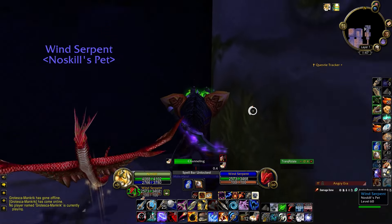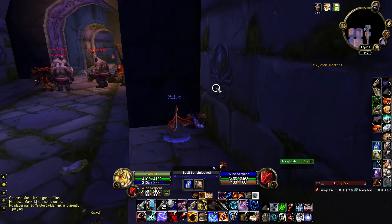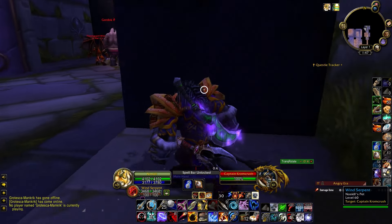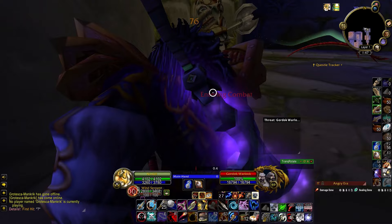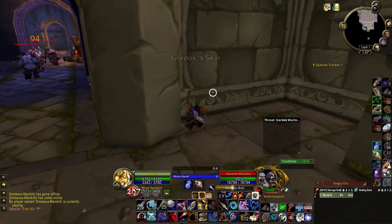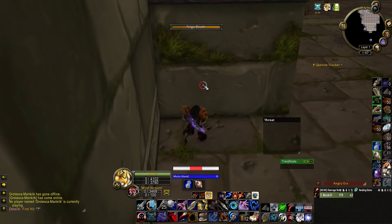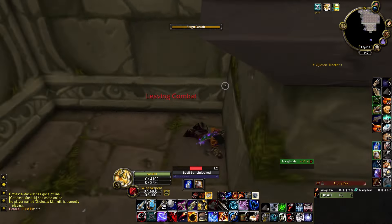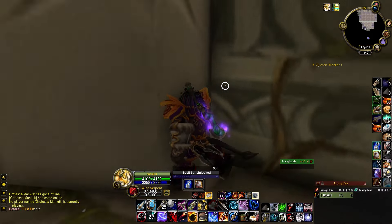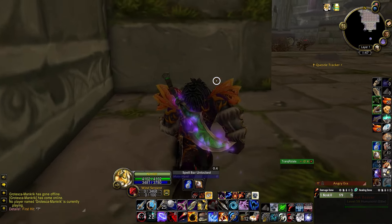This next pull we're gonna send the pet on the boss and then send him back to the guys we just passed, then run around. Send him in on that guy, turn around, target these guys, send the pet that way, then run past. The pet's gonna die this time because we can't outrange it to make it despawn — just let him die and feign here. Take a peek around the corner to make sure they've fully reset, then pick up the pet.